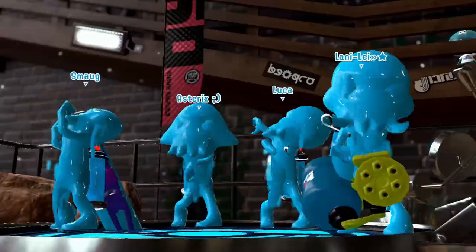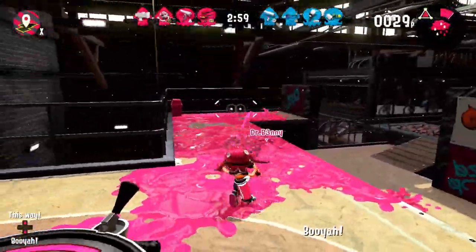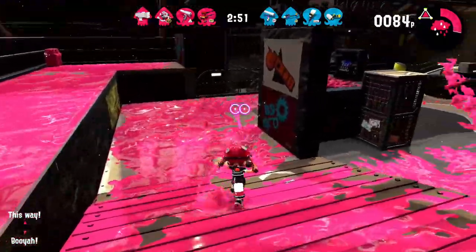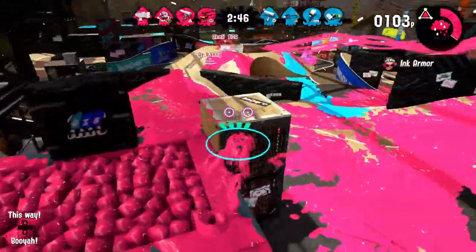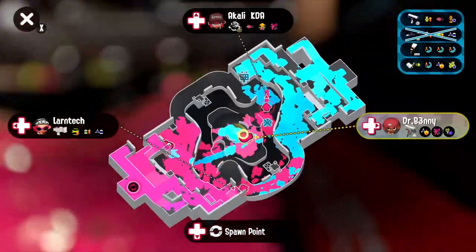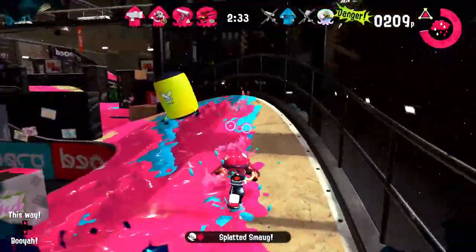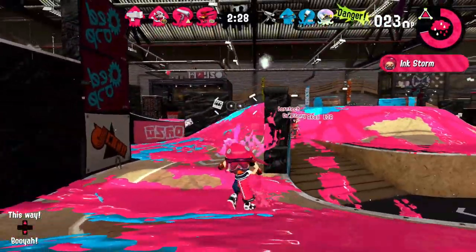Overall the team is decent. Rollers are supposed to be good on this map, and we have a lot of paint, although really short range, which might be a problem considering they have both a Splatling and a Charger. It really depends on how good that Charger and Splatling will be. One of them is already down in a dumb place, which might attest to their skill. Sometimes change is good — I'll just push their spawn.